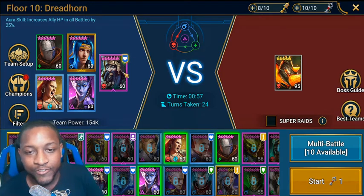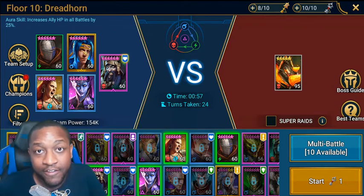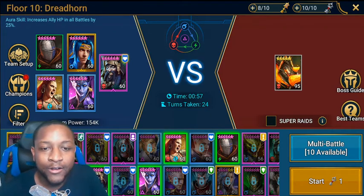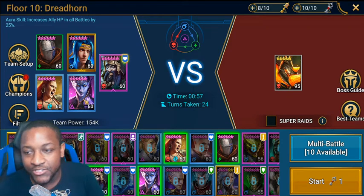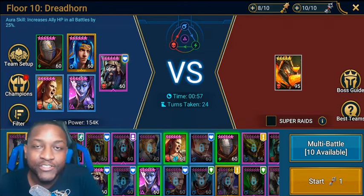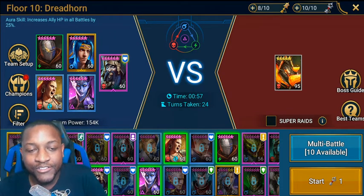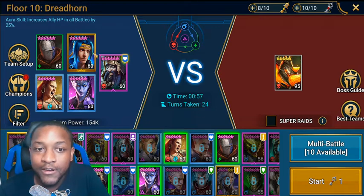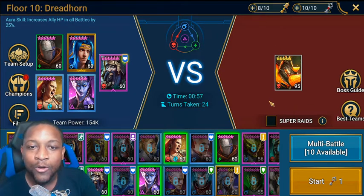I've got Geomancer because he has reflect damage and turn meter. Ninja — if you have him, you use him. Coldheart, who has that big Heartseeker ability based off enemy max HP — she is such a boss slayer. Armiger for basically the same reason, the Walmart version, but he has some turn meter and an enemy max HP nuke. And then we've got Warmaiden in here just to drop defense, and she's got some poisons as well.